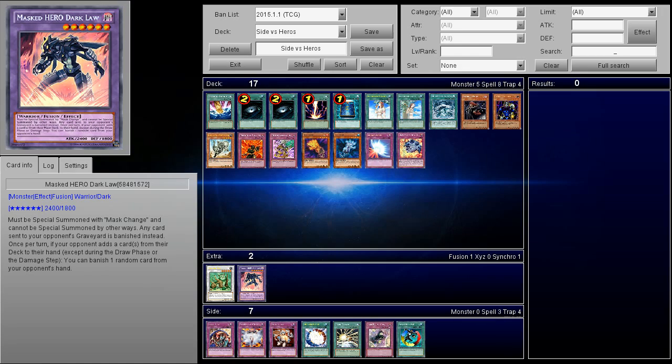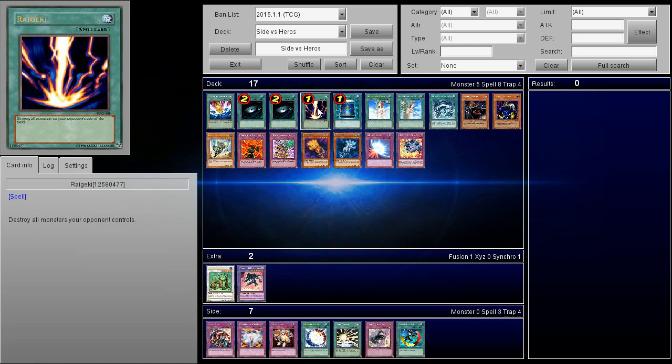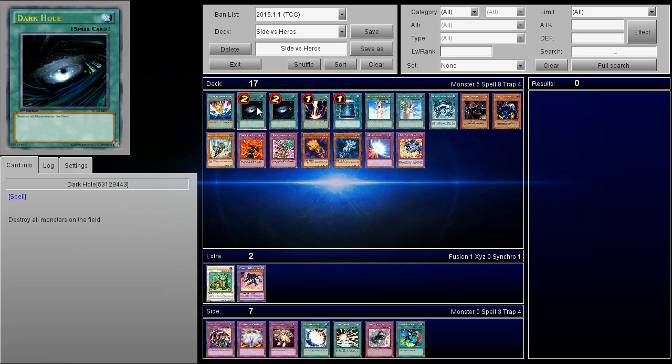There are a lot of different Hero builds, but the majority will be going for a first-turn Dark Law. To deal with it, Smashing Ground, Dark Hole, and Raigeki are pretty much needed, especially if you're playing a deck that relies on special summons — which is basically all the meta. You need these as quickly as possible. Some Burning Abyss builds run no traps because of Denko Sekka, and they just lose to Shaddoll Fusion. You have to deal with the deck fast. Traps aren't great against Heroes because they can use Mask Hero Acid to pop everything.